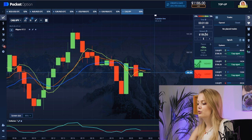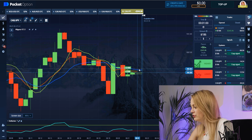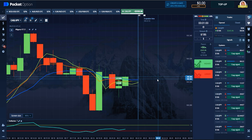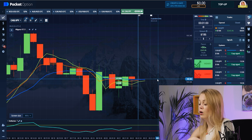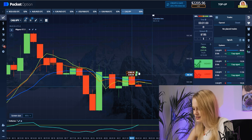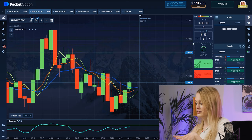Here is our another chance and I will put all of my money because I want to make more money. Here you can see that we should put it up because a lot of indicators show us it will be higher. Let's wait. When we can see that it doesn't look clearly high or low, it could be a correction, but in this case we win - our strategy works. Our bank now has two thousand two hundred dollars.